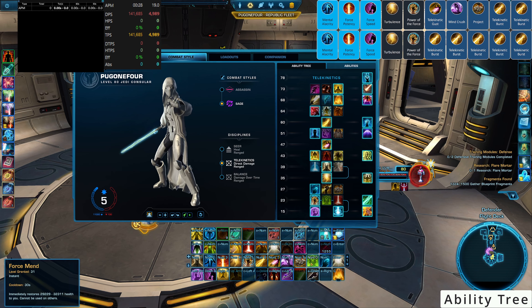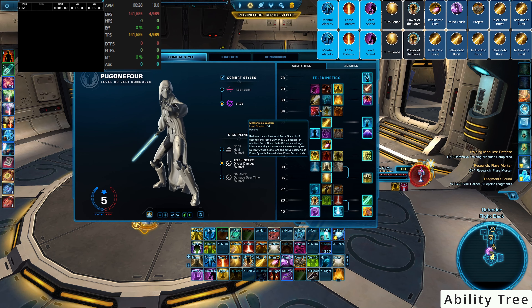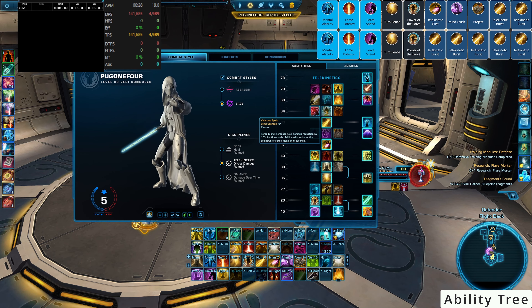If you need more survivability, the Force Mend option is a potential alternative, trading some noticeable DPS at certain stages for increased damage reduction.